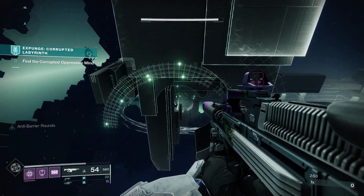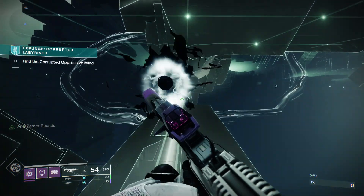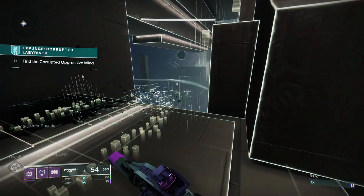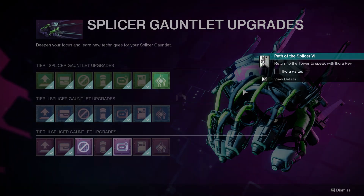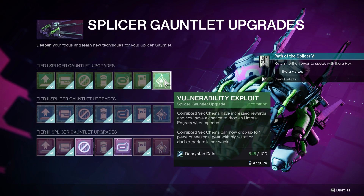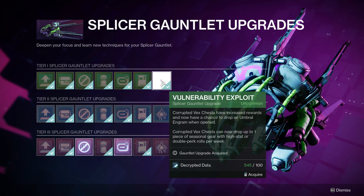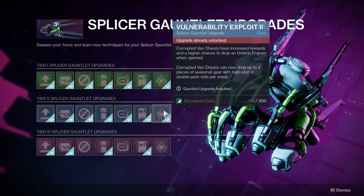Now that you have a corrupted key card, you can complete another corrupted expunge mission and open the chest at the end. But before you do that, you may want to pay a visit to your splicer gauntlet upgrades page, because a brand new tier — a new upgrade category on the far right called Vulnerability Exploit — has become available, with each upgrade increasing the rewards specifically of those corrupted vex chests.